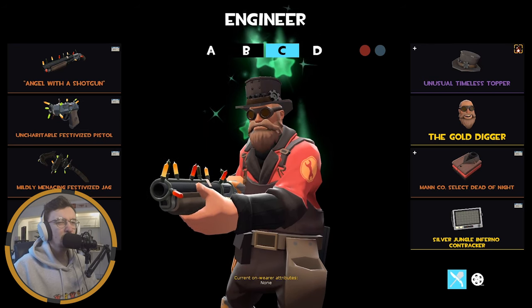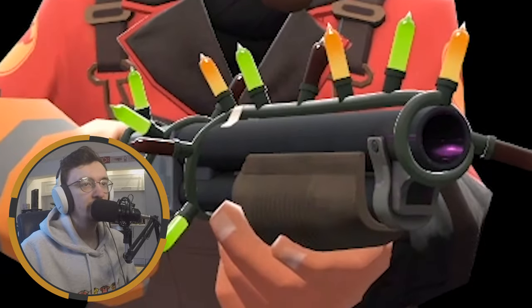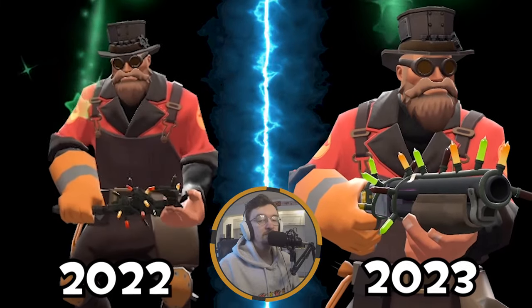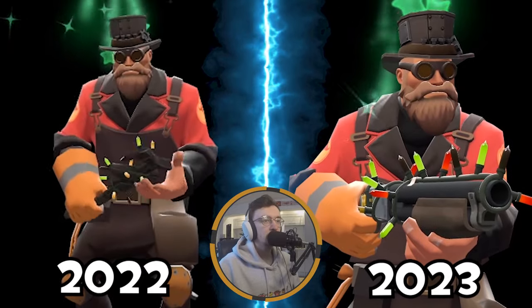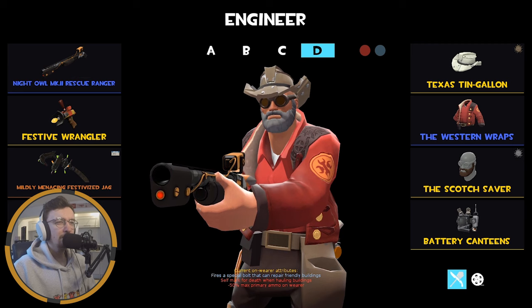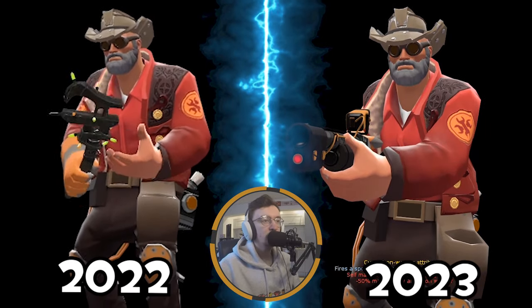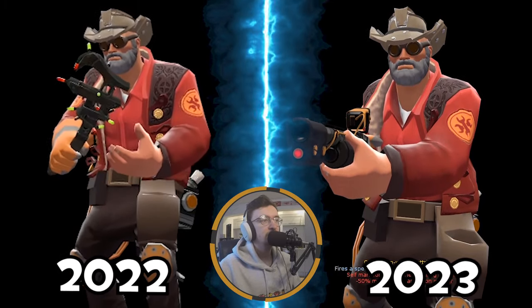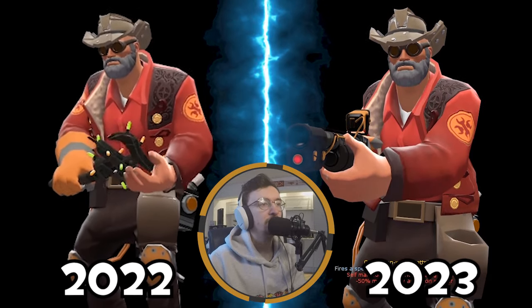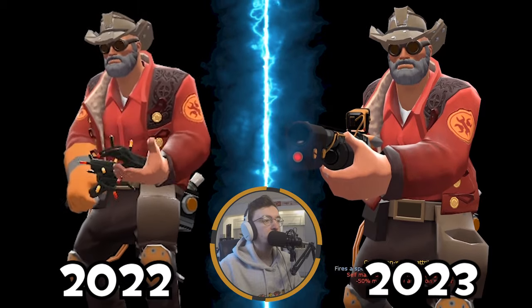This is probably going to be my main Engineer loadout - rocking the Shotgun, the Pistol, and the Festivized Jag. The Unusual Timeless Topper with the Starstorm Insomnia effect, one of my favourite effects ever added to the game along with Purple Energy. The Gold Digger, classically Uncle Dane beard. And then the Dead of Night just because it looks very cool. This is probably my most used Engineer loadout. For the MVM loadout, we're rocking the Night Owl Mark 2 Rescue Ranger, Festive Wrangler, and the Jag again. Then the Texas Tin Gallon as my Robo hat, painted brown to look more like a cowboy hat, and the Western Wraps to add to the cowboy vibe, all topped off with a grey Scotch bonnet. I like keeping my MVM loadouts with beards to really add to the harsh conditions they're going through fighting off robots. Can't really see my Engineer loadouts changing at all - but then the Smissmas case dropped, so anything is possible.